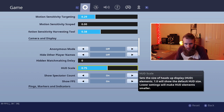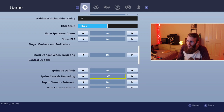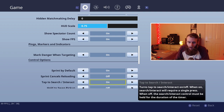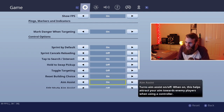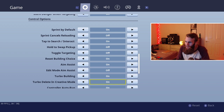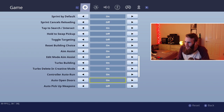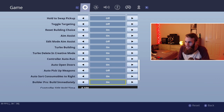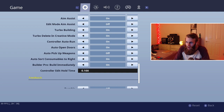My HUD scale is 0.75. Sprint by default is on, sprint cancels reload is off. Tap to search is on, reset building choice is on, aim assist is on obviously, turbo building is on. Controller auto run is on, auto open doors is on, auto store consumables to right is on, builder pro building immediately is on. My controller edit hold time is all the way down.